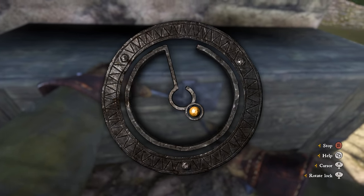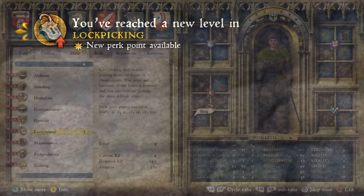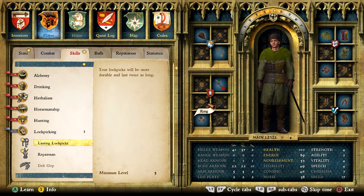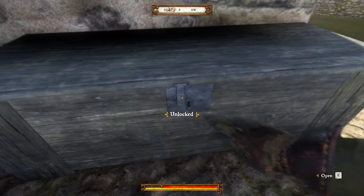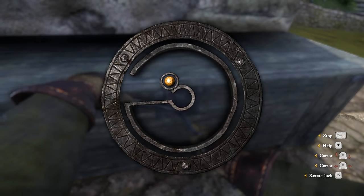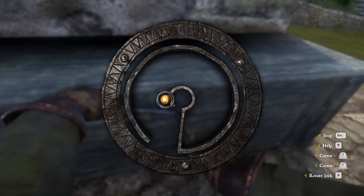Before you get too carried away, as soon as you hit level 3 in lockpicking it is vital that you take the Lasting Lockpicks perk. Once you hit level 3 you unlock a perk point and this perk becomes available — choose it. Your lockpicks will be more durable and last twice as long. For example, I broke about 5 lockpicks during levels 1 and 2, but once I took this perk I'd only broken 3 lockpicks after opening about 300 chests and doors. The millisecond you hit level 3 in lockpicking, take this perk.